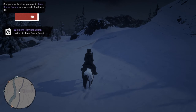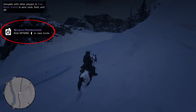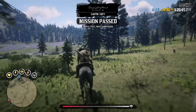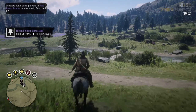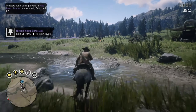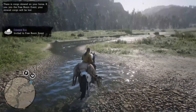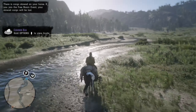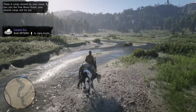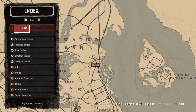Number nine: free roam events. Free roam events pop up on screen while you're traveling around in free roam, and the same events are happening in all lobbies at the same time. Click on it and you'll join the event — they're typically PvP but sometimes PvE. These events vary greatly in what you'll be doing, but if you're looking for something to change the pace of traveling around the map, they can be pretty fun to jump into.